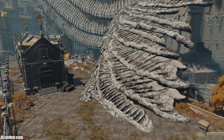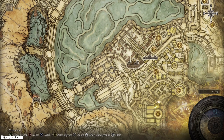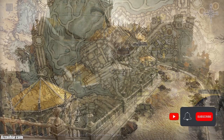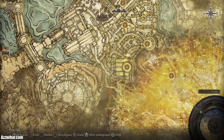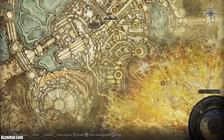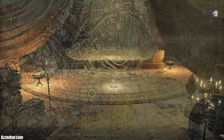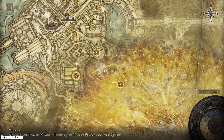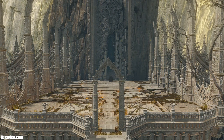Jump on and climb up the stone dragon's wing, then keep climbing upward through tree branches and such, heading in this direction. Eventually you'll fight a golden projection of Godfrey — defeat him and make your way up to the queen's bedchamber. Keep following forward to the base of the Erdtree where you'll fight a boss called Morgott. Once you've defeated Morgott you'll get access to the Mountaintops of the Giants.